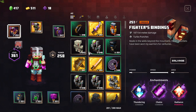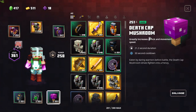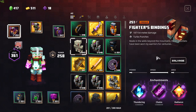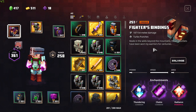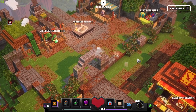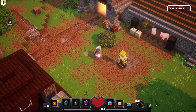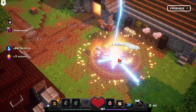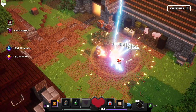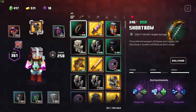Thundering deals lots of damage — 30% chance — but with Fighter's Binding, which is a very fast weapon, especially when we have Deathcap Mushroom which increases attack speed and movement speed, the Thundering proc will trigger very often. Let me show you against a dummy — with the mushroom you can see it's almost continuous. Amazing.